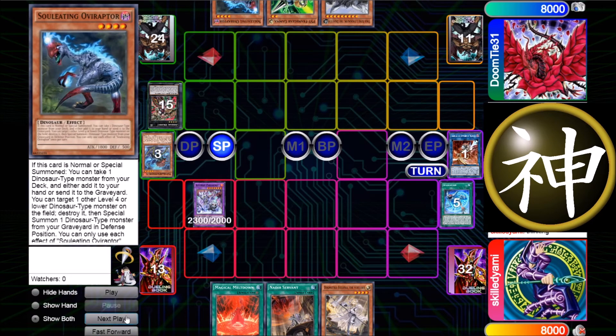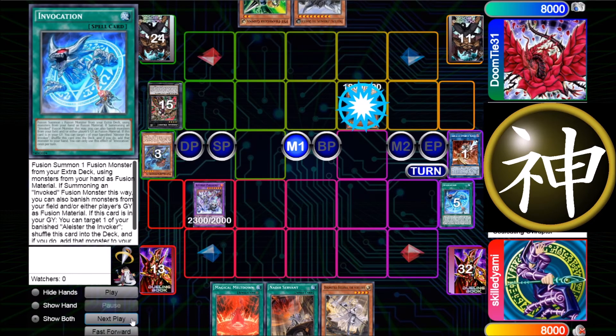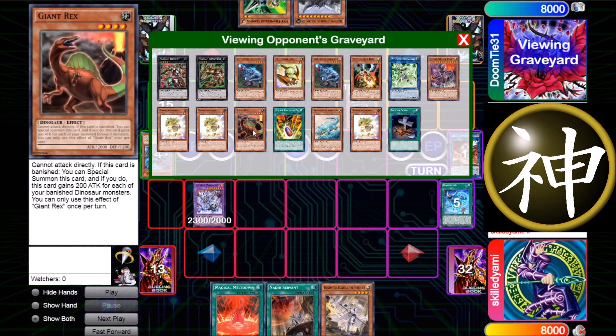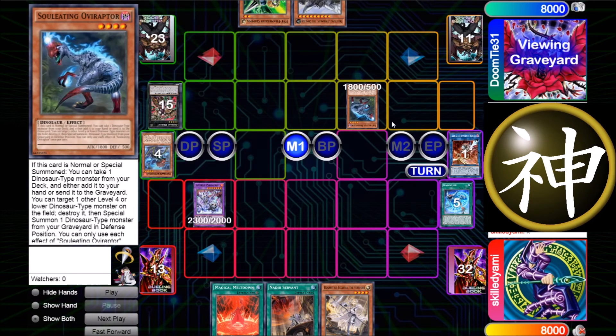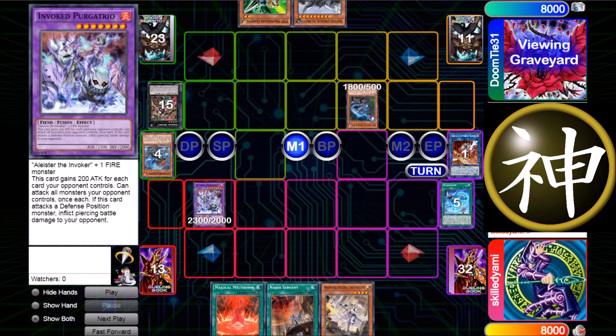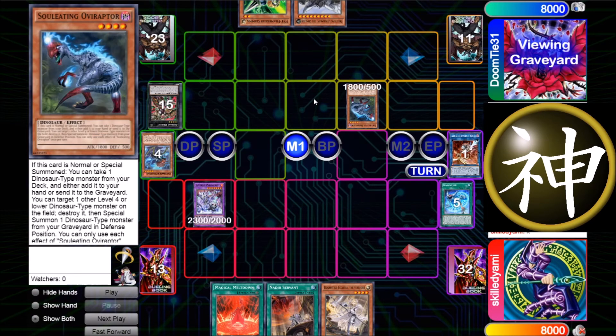He top-decks Oviraptor — what a clutch top-deck. He normal summons Oviraptor and goes for Misc, discards and banishes it. He could have also gone for banishing four and special summoning another Miscellaneousaurus and getting Giant Rex too. The question is: do you want a dinosaur and Dolkka, or UCT? In this position I think going for UCT was right because he had two outs against Poker Trio — it gets bigger with each monster, so it was 2700 with two monsters.